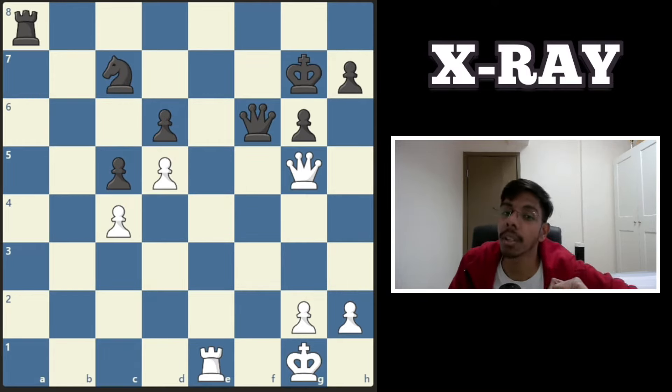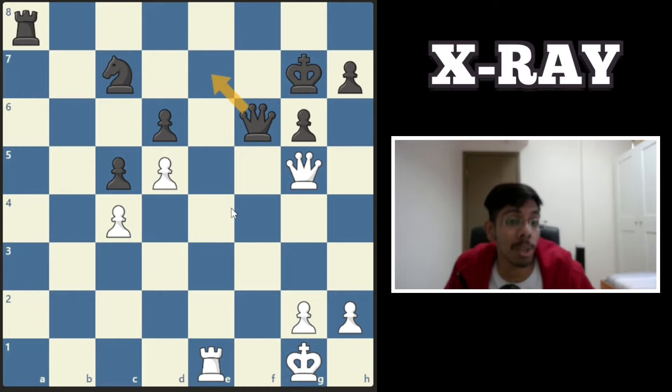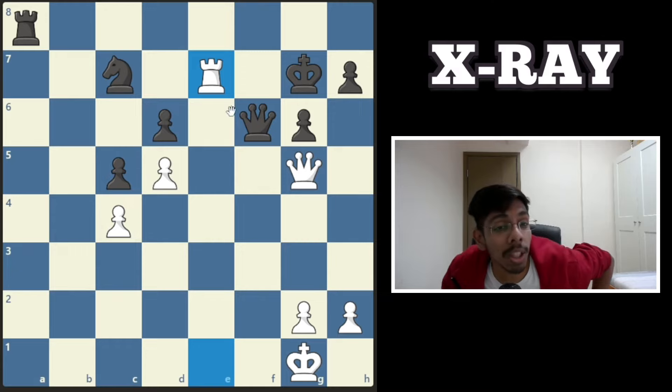Another white to play and win. The rook wants to slide in and attack the king but the queen covers that square — in fact you can do it. The queen cannot take it because your queen protects the rook through the x-ray. Once the king moves the queen will die, and if the queen blocks it, you chop off the queen.